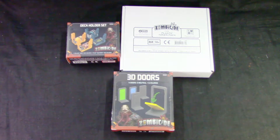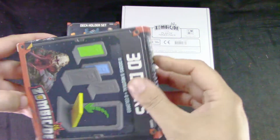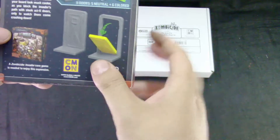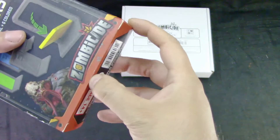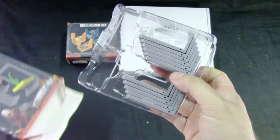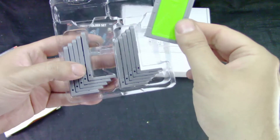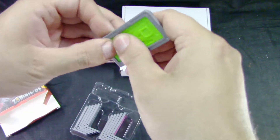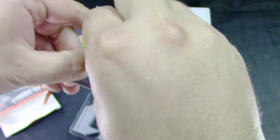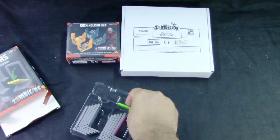Let's go through the 3D doors. Nice packaging. They cannot be opened sealed — they are colored, so if you're not into painting you don't need to paint them. I assembled them already, I couldn't wait.